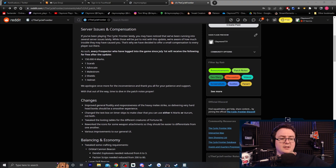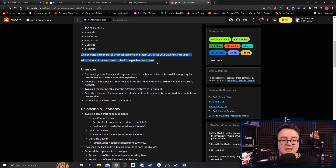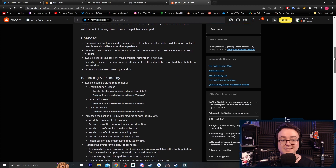Server issues and compensation. If you've been playing The Cycle: Frontier lately, you may have noticed several server issues. Those will be put to rest with this update. Every prospector who has logged into the game since July 1st will receive the following for free after the update: 150,000 K-Marks, one Scarab, one Advocate, one Maelstrom, two shields, and a helmet. It doesn't say what rarity, but I'm assuming it's blue. The 150K is nice — that's a Brute to buy for free. Really nice compensation overall.